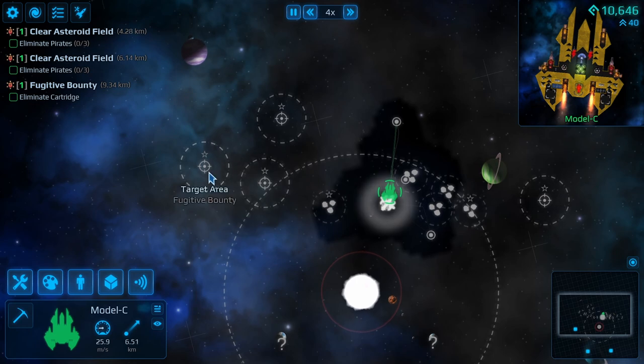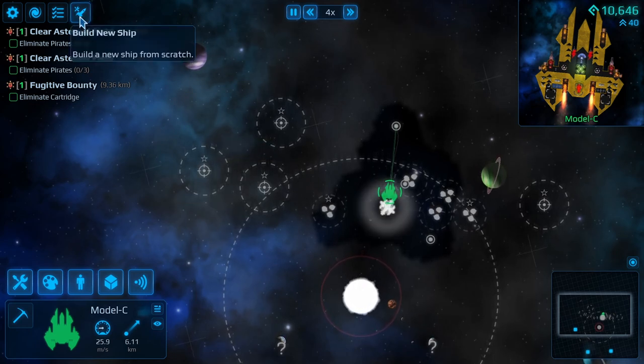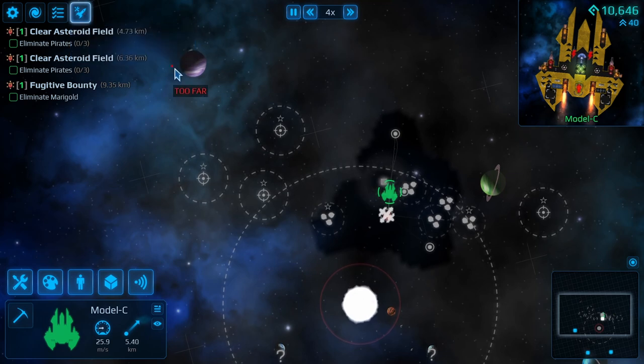We'll do one of these target bounties. Do you know, I would love to know where - this is a new option: build a new ship from scratch - we didn't have this option before.